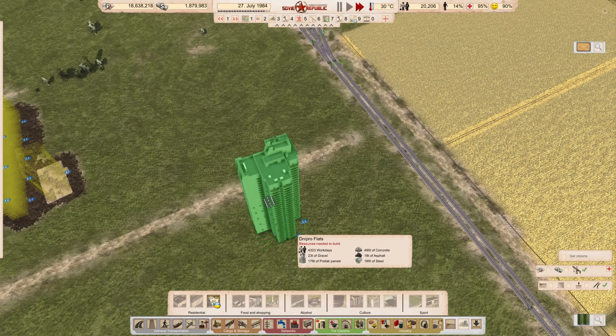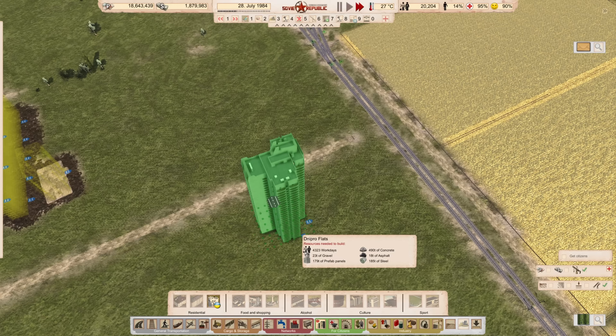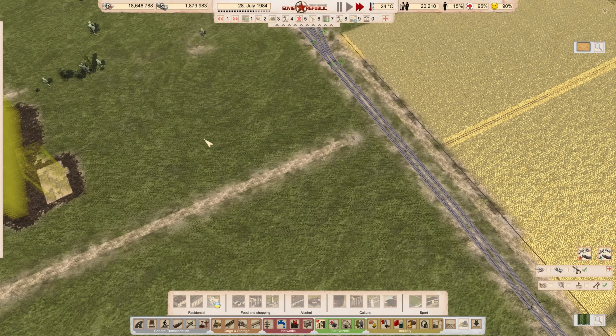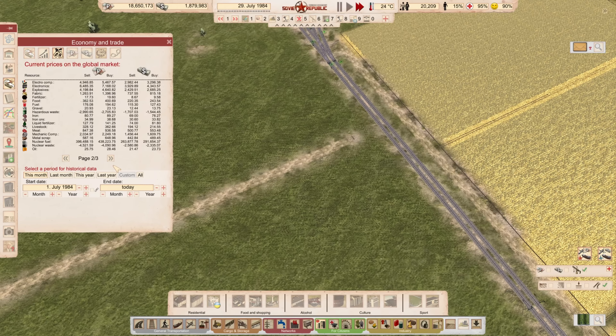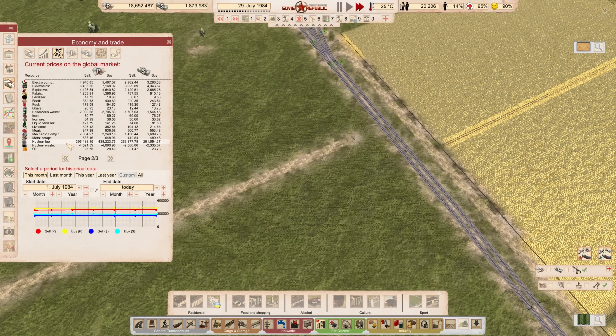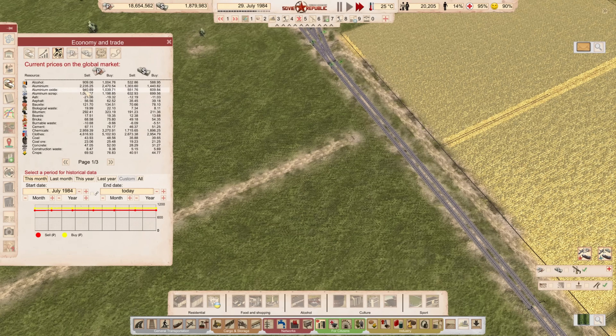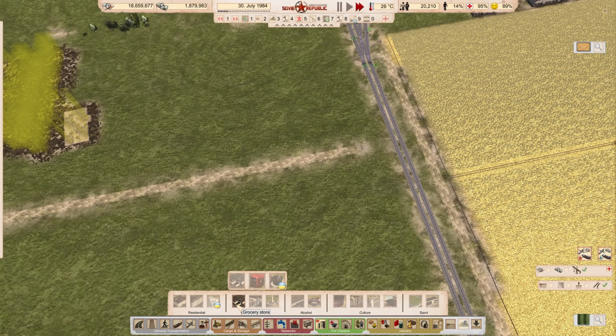One of those is the Dnipro Flats. The Dnipro Flats are incredibly expensive - 185 tons of steel, 490 tons of concrete, plus a lot of prefab panels and work days. I have all those things except steel, which we'll have to buy. Checking the global market, steel is 1,200 rubles per ton. That's a lot of tons per building. But looking at main exports like booze at 1,000 and clothing at 5,000 rubles per ton, I think we're okay.